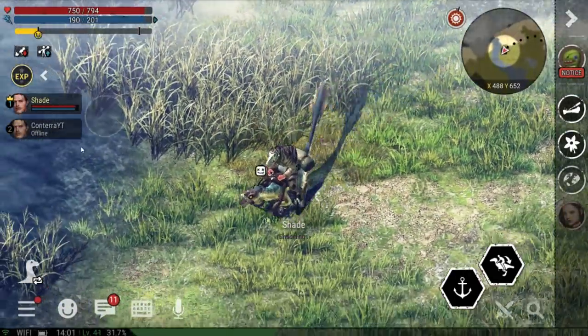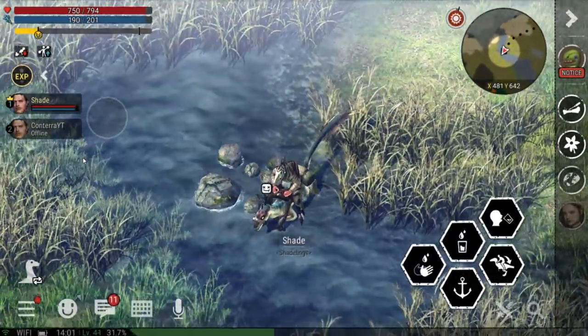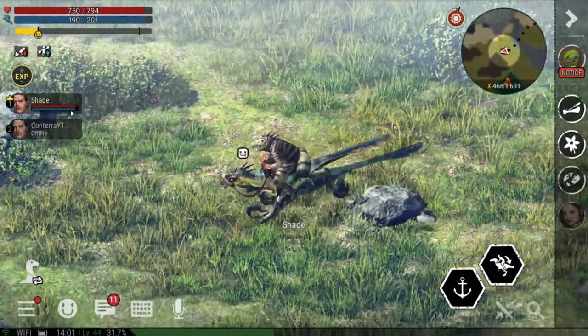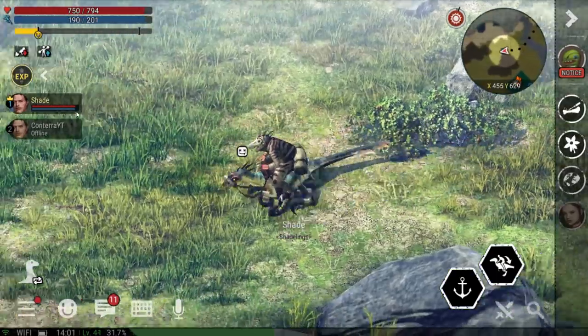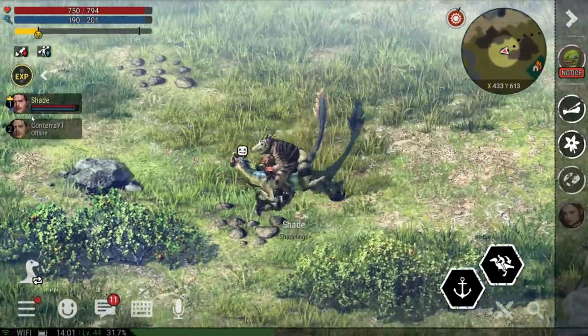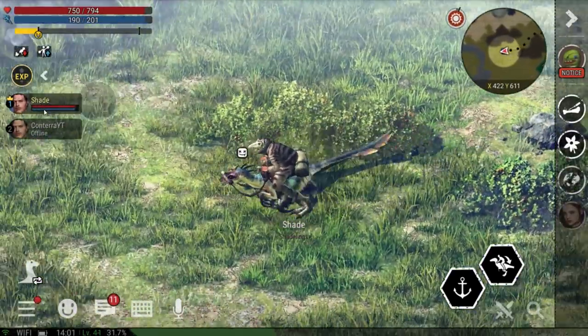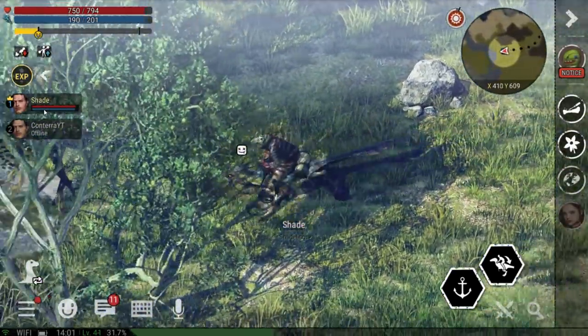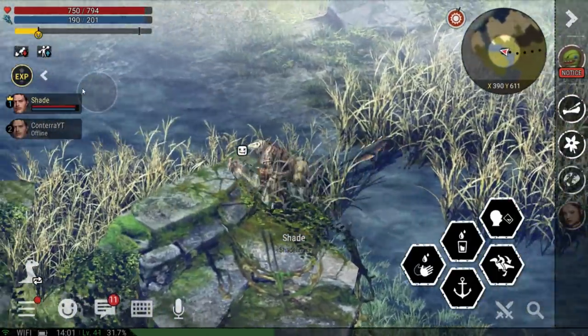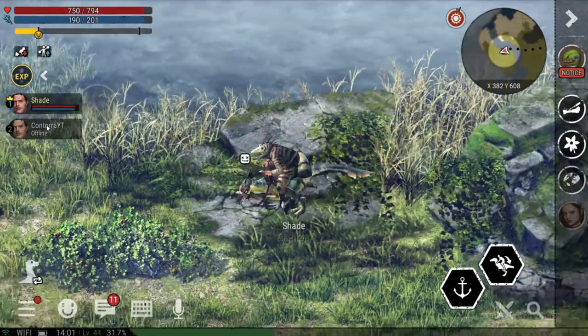And finally we have the Raptor. With a speed of 570, it gets 4 points. A health of 806, it gets 4 points. And an attack of 66, it also gets 4 points — giving the Raptor a total of 12 marks. This means the Raptor is the best mount available to you in early game, and can be tamed at level 30, which is easily achievable after a few hours completing tasks on an untamed island.